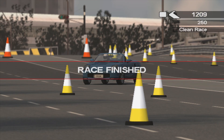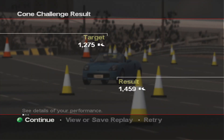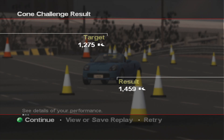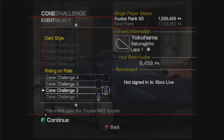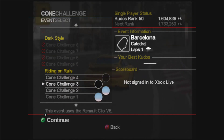I wasn't going quick enough so I had to do another little slide in between that cone gate, and I also did one before the finish just to top up the combo. That with the clean race gives 1459 and we only needed 1275, so we passed by a decent amount. Those last two slides helped us out quite a lot. I did that on my third attempt because I kept crashing into the cone on the first cone gate. Number two is quite easy — not too bad.